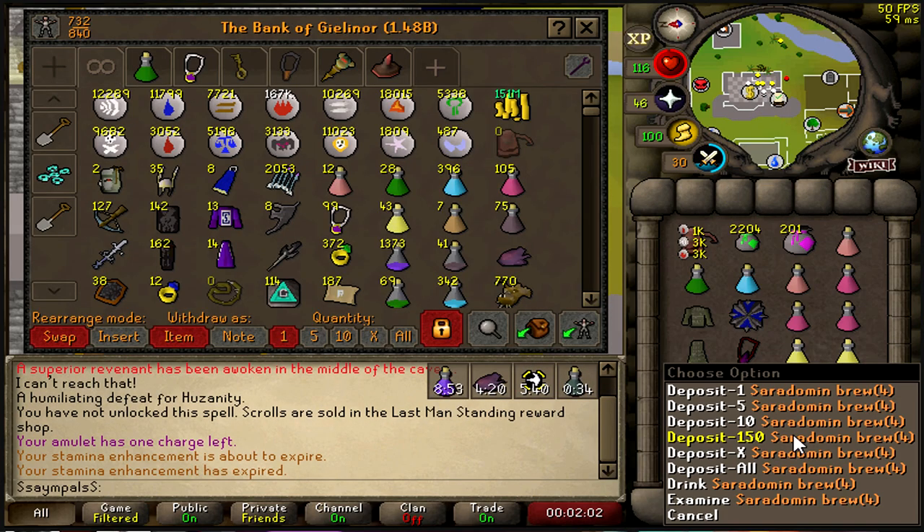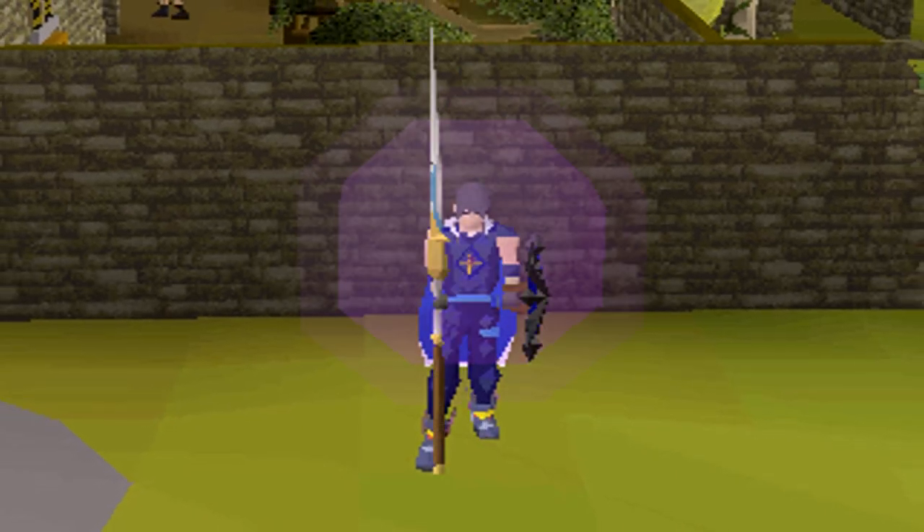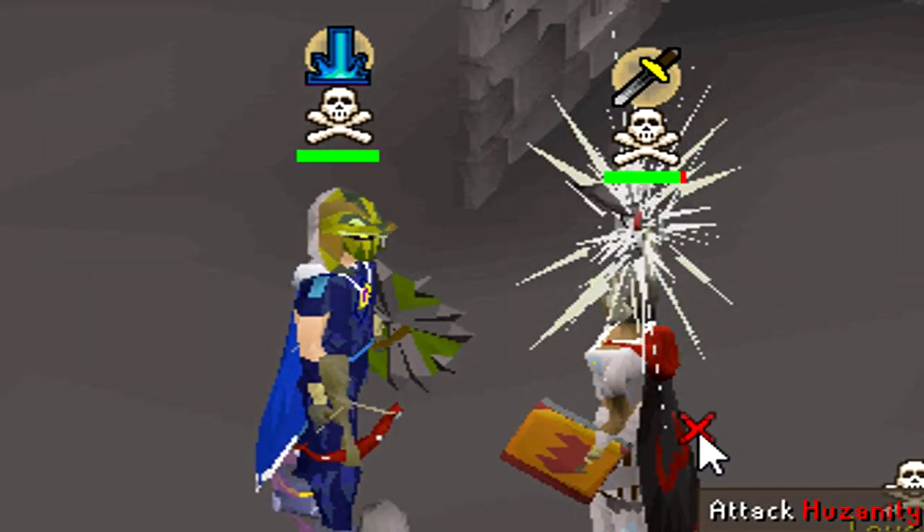Woohoo! Yeah, woohoo! As you can see, I'm using Stereodom and Strike and Sapphire bolts to drain my opponent's prayer.